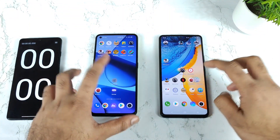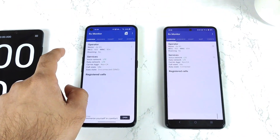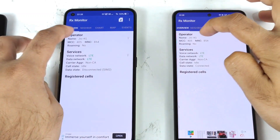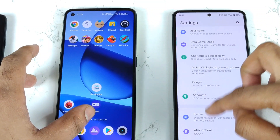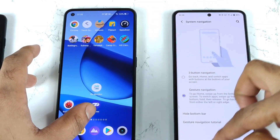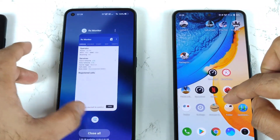Ultra game mode is enabled at this moment. Let me show you the RX monitor application — here you will be able to see that both phones are using the exact same Jio SIM cards, Jio 4G and Jio 4G. Now let me enable full screen gestures because I am trying to use full screen on both phones. All the apps are completely cleared from both phones as well.